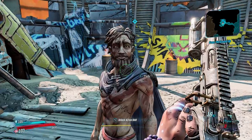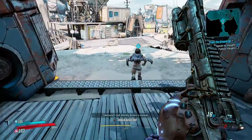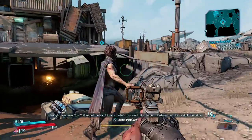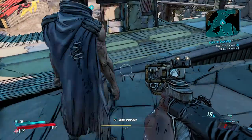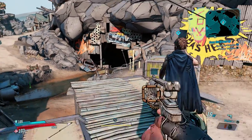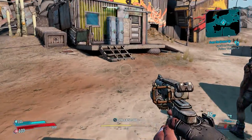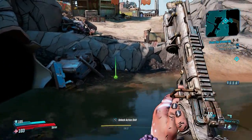Alright, so speak to him and then follow him. Damn, he's trucking! Look at his cape. Oh man, the children of the vault totally trashed my camp — that is not where that bloody skull should be, it is completely ruining the vibe! I know a shortcut, this way! So this guy is Captain Underpants — look at him. He's got the cape and he's in his undies. If you guys don't know what Captain Underpants is... your childhood must suck.